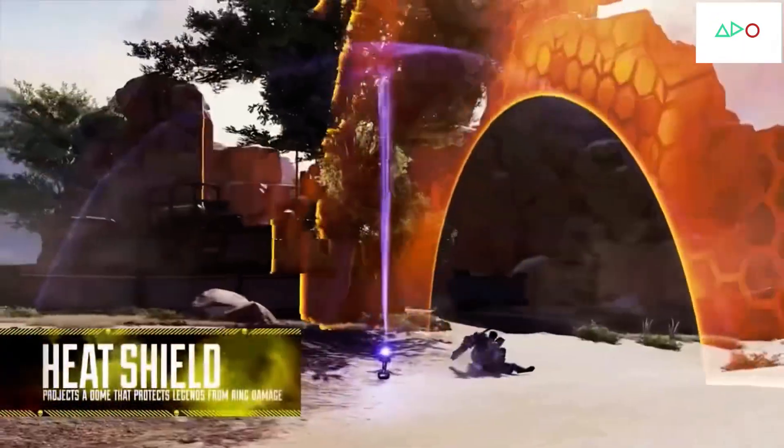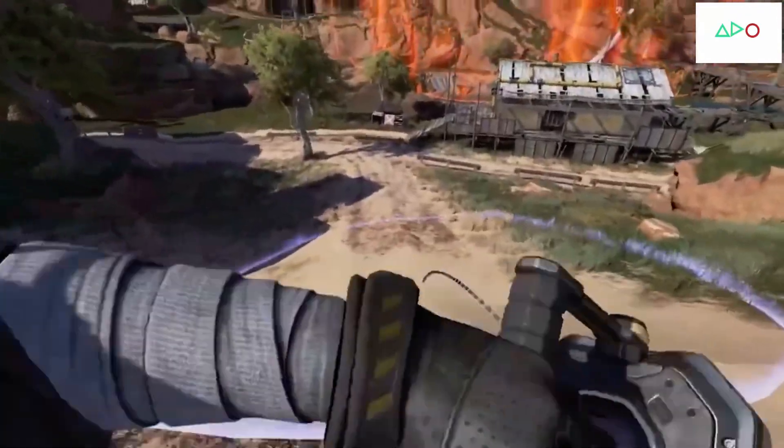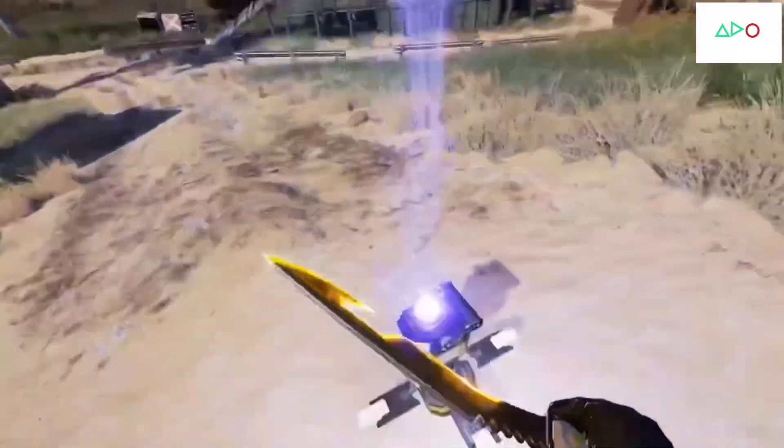We have been working on the heat shield for quite some time. It's gone through a lot of different iterations until we finally found what's working for Apex. The heat shield is designed to sit sort of next to the mobile respawn beacon in terms of being a survival item, and I'll speak a little bit more about what that means later.